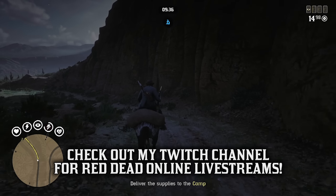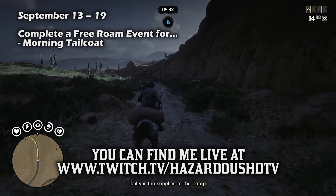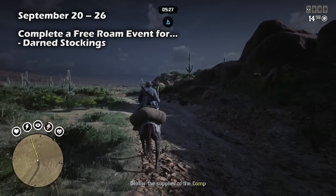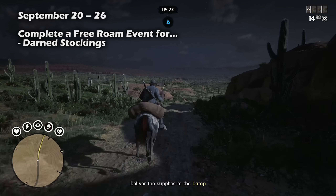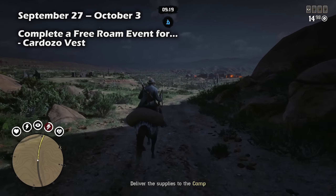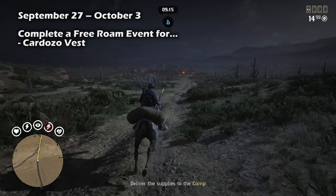Starting off with our free rewards. If you completed the free reward requirement last week for completing a free roam event, you should have received the morning tailcoat. This week, September 20th through the 26th, if you complete a free roam event you will receive the darn stockings. And for the final week of the event, September 27th through October 3rd, you will receive the Cardozo Vest for completing a free roam event.